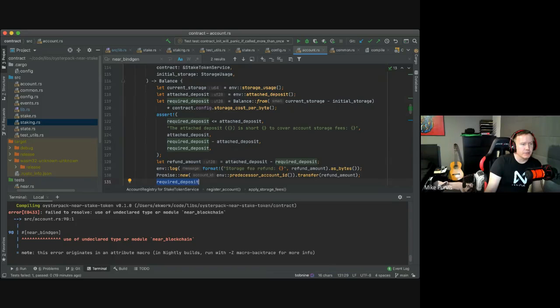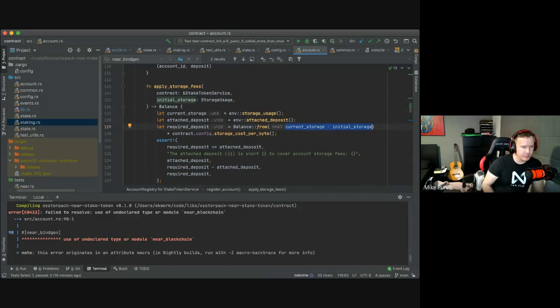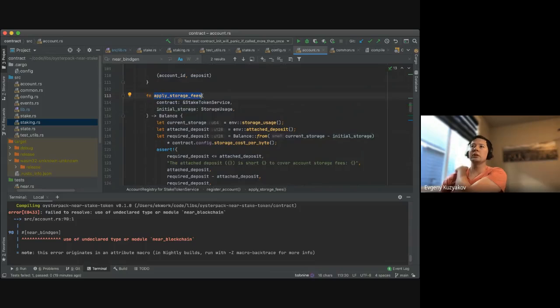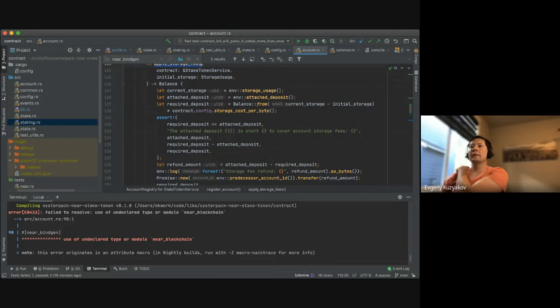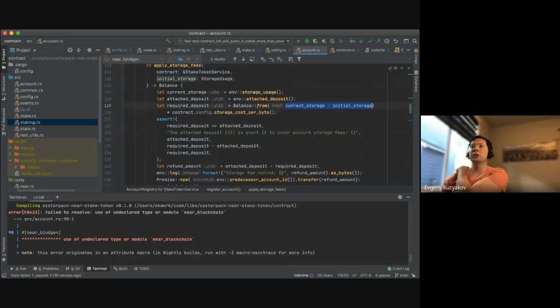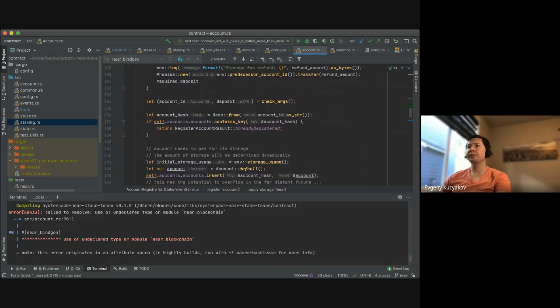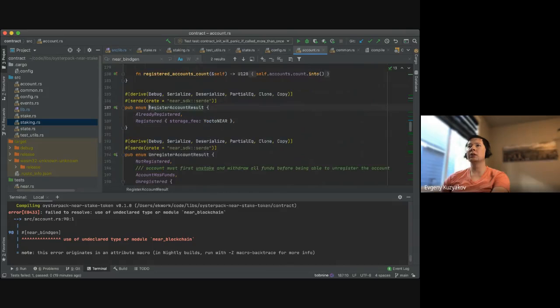What's the difference between lowercase self and capital S Self? Lowercase is an instance and capital is the type — like a class. This method also assumes that storage has increased or at least didn't decrease, because both values are u128 or u64 and it would panic on underflow.